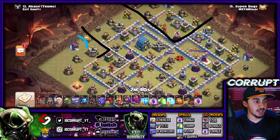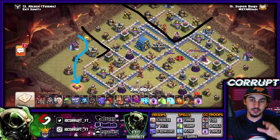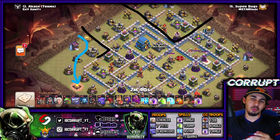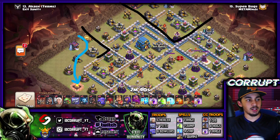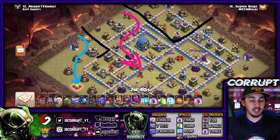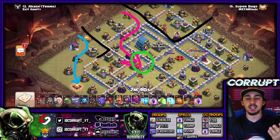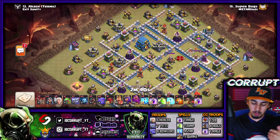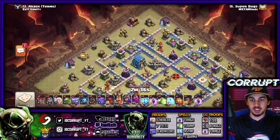We're going to use a Baby Dragon and the King to create the funnel going down one side, and use the Hog Riders from the Siege Barrack to clear defensive structures on the outside, including the Eagle Artillery. Once you have a clear funnel set, you want to make sure you're entering into the Town Hall and then using a Jump Spell a little later to push your entire army into the base.